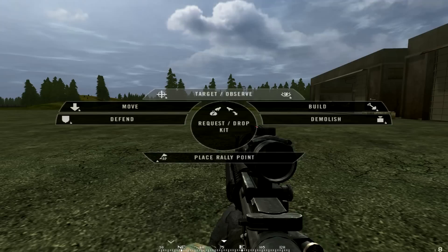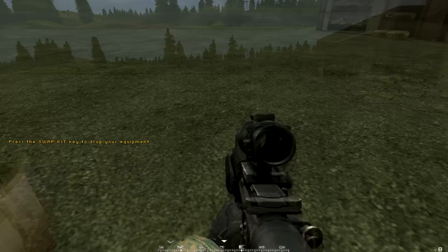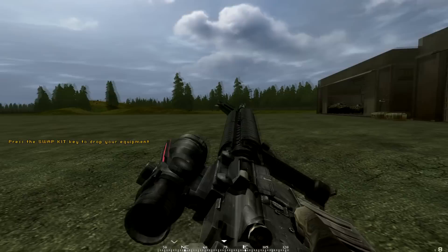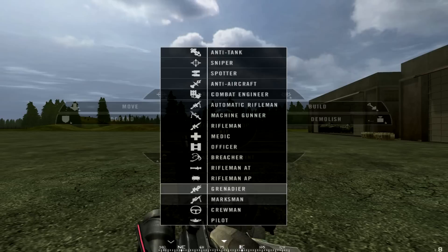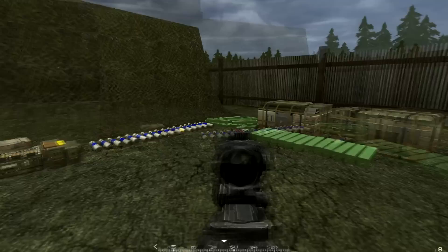You can also request or drop your kit. To drop your kit, press T, right-click, and press G — your kit will be dropped. To pick it back up, press G again. If you press T again and want to request a kit, left-click and you can request your kit by left-clicking. As a squad leader, you can place a rally point by left-clicking the rally point option. To do so, you need two members of your squad next to you and no enemies nearby.